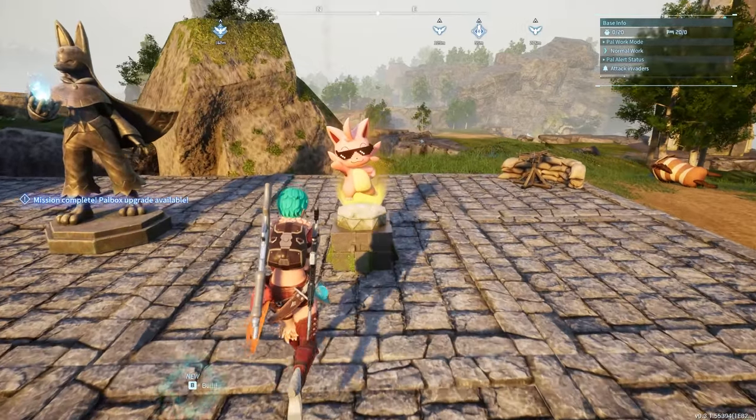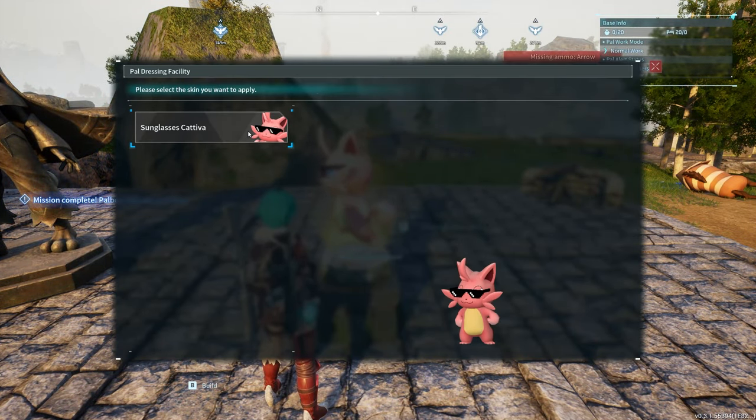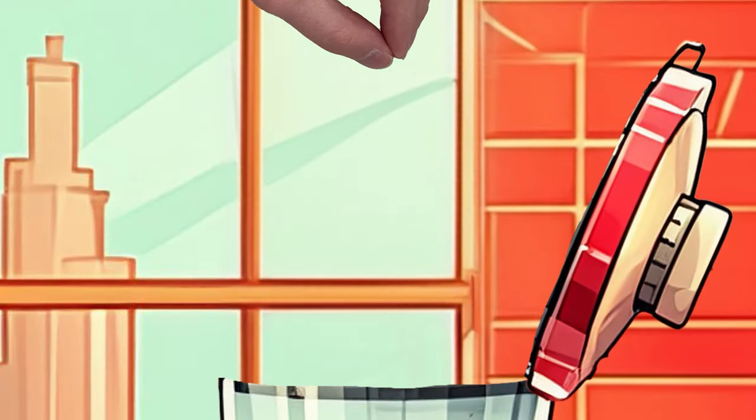There's also the PAL dressing facility which lets you apply skins to your pals. There's only one right now, that being Catavan with sunglasses. At least he can look cool before he gets chopped up.